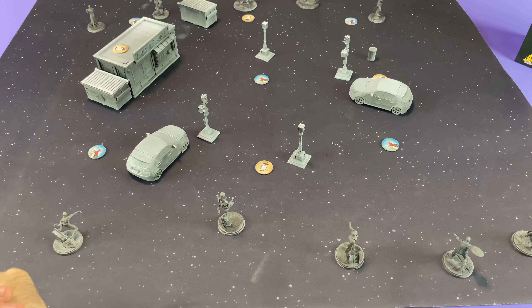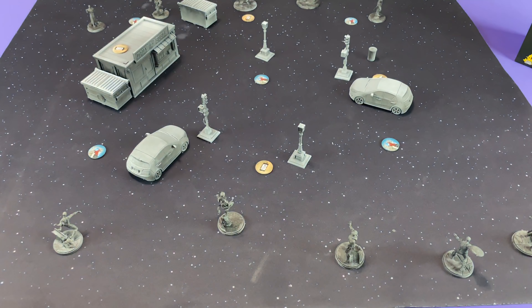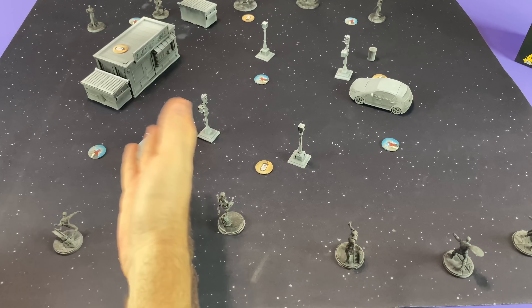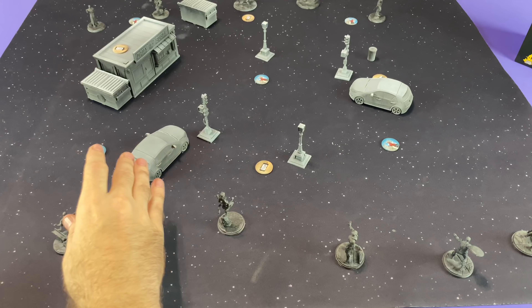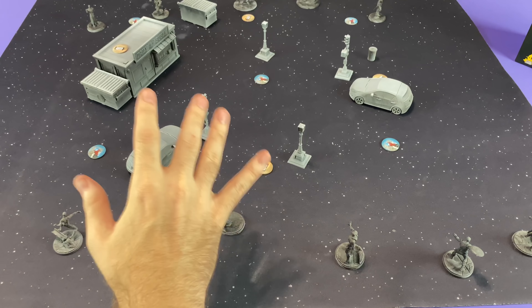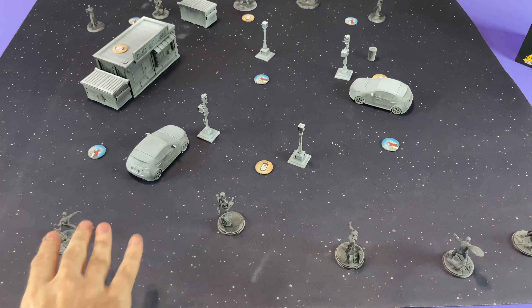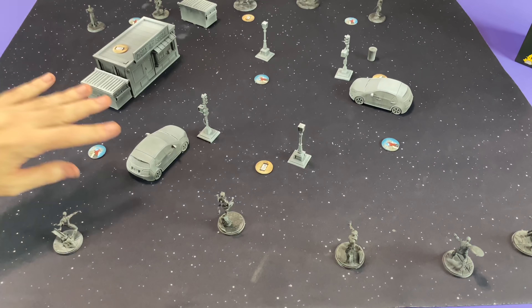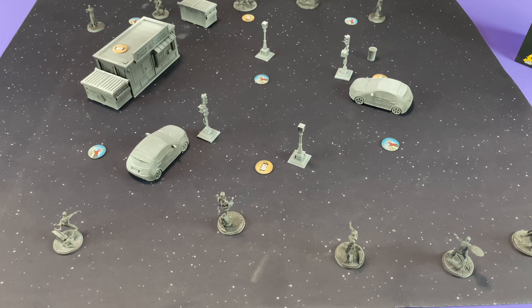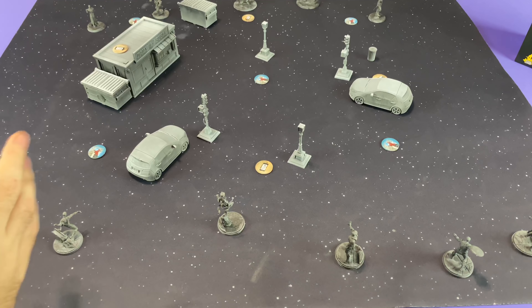Marvel Crisis Protocol is a tabletop miniatures game where you bring a force versus another force. It's a game of moving, attacking, securing objectives, picking up objectives, and trying to have the most victory points by the end of the game. The game lasts six rounds, and you have the option of either having the most victory points or completely tabling your opponent by knocking out all their characters — though that's going to be harder than just securing victory points.